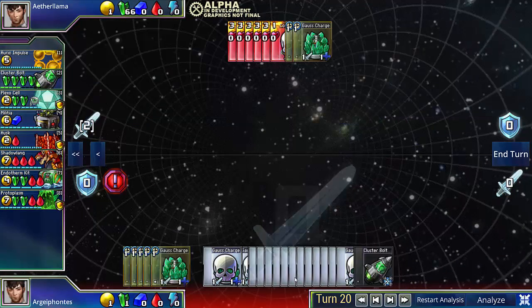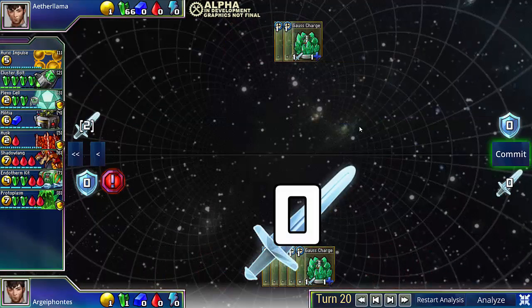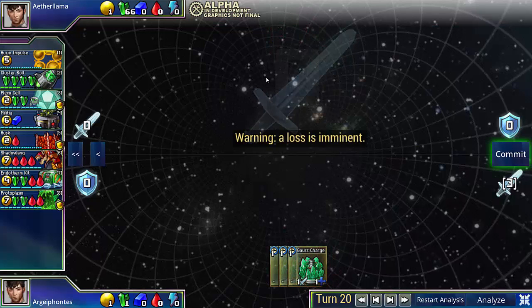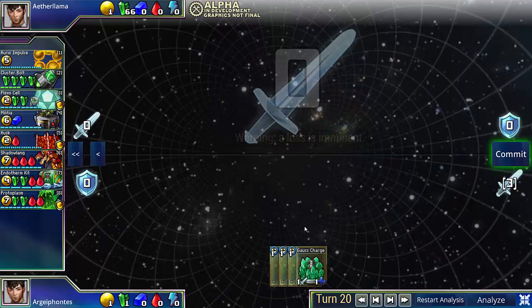How do I win? Well, you buy a Clusterbolt. So, your opponent will be able to wipe out 2 of your Gauss Charges, but he loses in this position because his board is empty. But my board still has 3 Gauss Charges constructing. So, I still win this game, even though I didn't have the Blastforge.